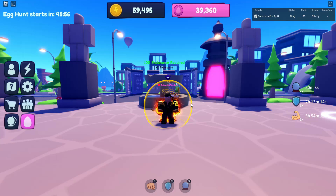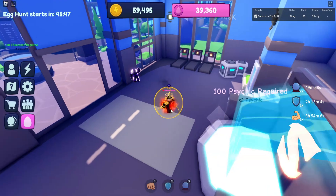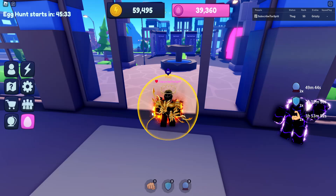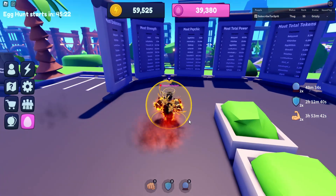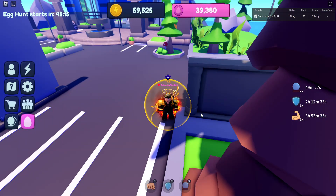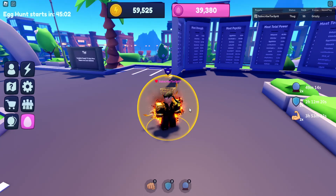Now for the psychic eggs, also called pink eggs. The first one is literally in spawn, right next to the treadmills — there's a pink purplish egg in that corner. The second psychic egg is also really close to spawn: next to the leaderboards there's a tip sign, and behind that sign is another egg. Very easy and everyone can get it.